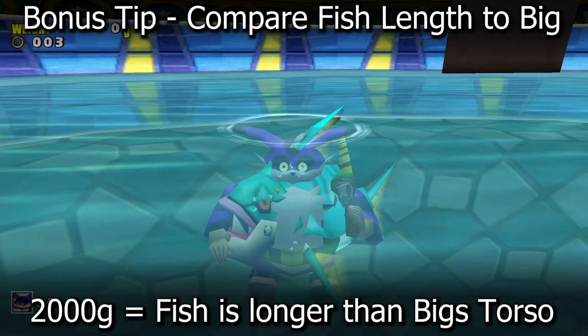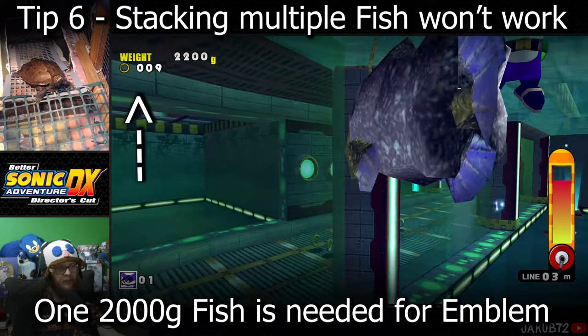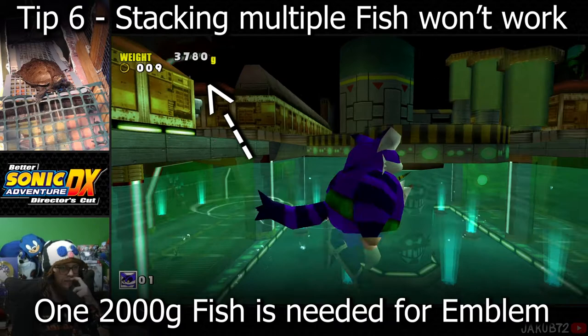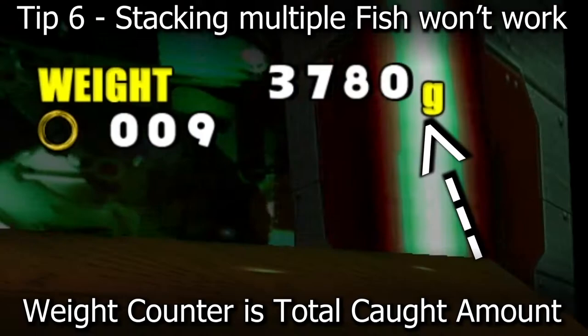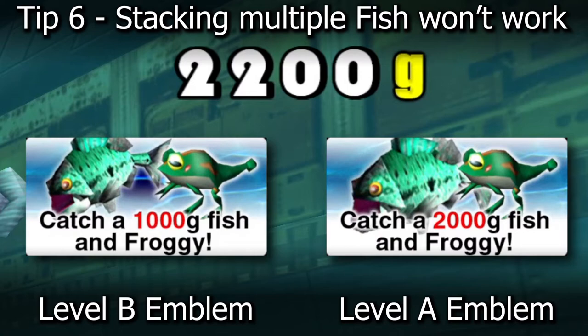Tip number six: the fish do not stack. Catch each one individually for the emblems to count. Catching multiple fish until the weight counter shows over 2,000 grams total will not give you the level A emblem — that number is the total amount of fish caught and does not matter. It is important that you catch the fish and watch the individual weight shown on the right of the screen. Over 1,000 grams gives a level B emblem, and over 2,000 grams gives a level A emblem.